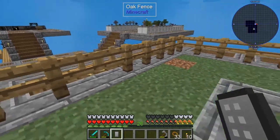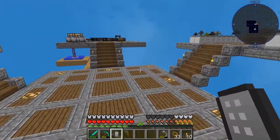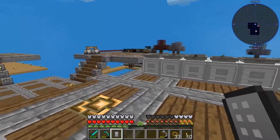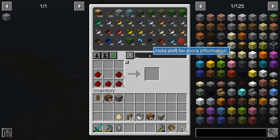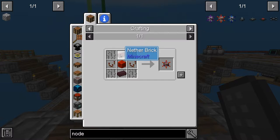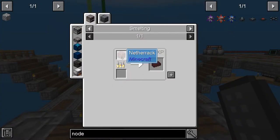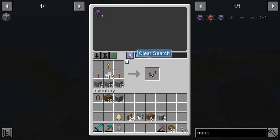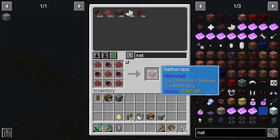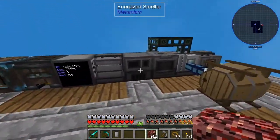Now we have to get power to it, and we're gonna do something pretty neat here. Over here I'm transferring items with this device called an item transfer node — it's taking those oak logs and bringing them over there. We're gonna do something very similar using an energy transfer node. It takes another brick — we don't have another brick, so we'll have to make one. Another brick takes another rack in a furnace. We have that, so let's throw it in the furnace.